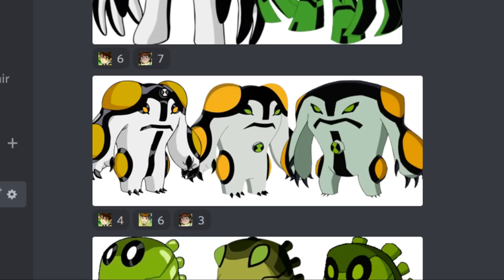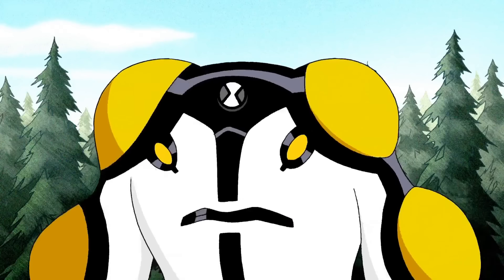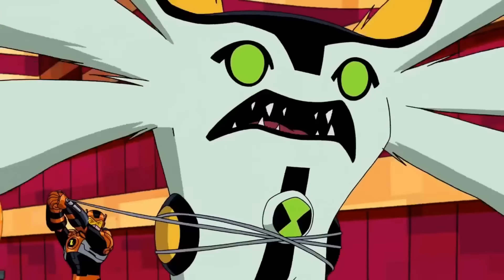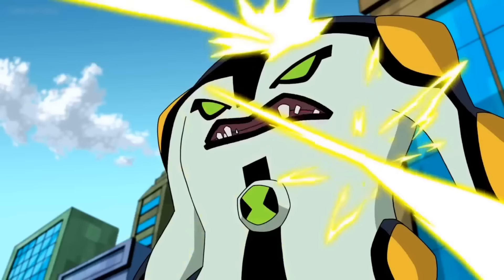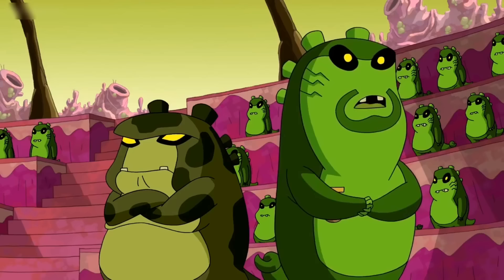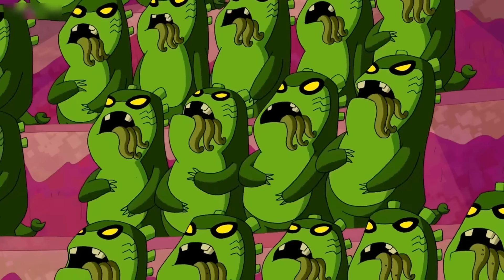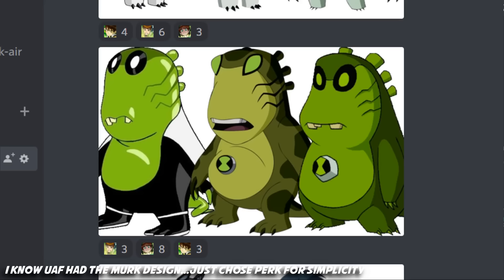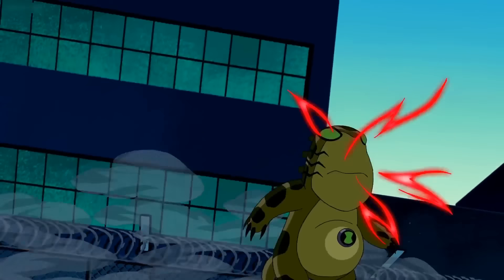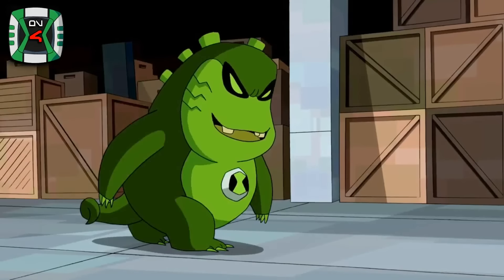For Cannonbolt, I'm with the general consensus that the UAF version looked the best. In Classic the colors are a bit muted, the Omnitrix is on his forehead, and the eyes are yellow. In Omniverse his eyes are just a bit too squinty for him to look like an alien. UAF, while not looking incredible, fits the Cannonbolt mold pretty well. Upchuck actually has four versions because in Omniverse he got the Perk and Murk design, but the Omniverse version won the battle — I don't like the UAF version, and the original is a bit too lazy, so I'll give it to Omniverse. It looks the most Upchuck to me.